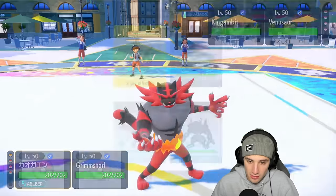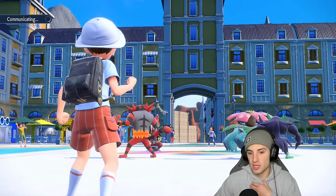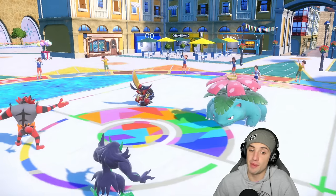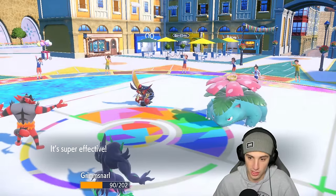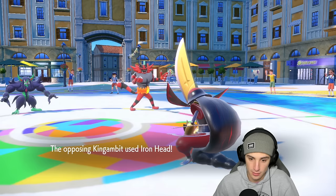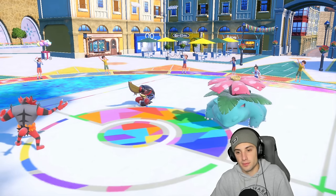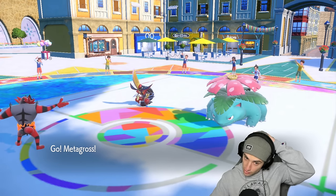Kingambit pops Swords Dance — if it's rocking Swords Dance at this point we're in big trouble. Sludge Bomb comes in doing huge chunk damage even through the screens. Incineroar is still asleep. Iron Head doubles down and finishes off Grimmsnarl — so we did get screens off though. We bring out Metagross here. We keep attacking with Flare Blitz and hope Incineroar wakes up, then we go into Psychic Fangs.